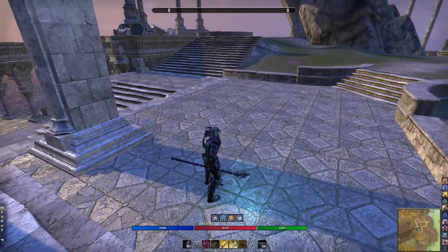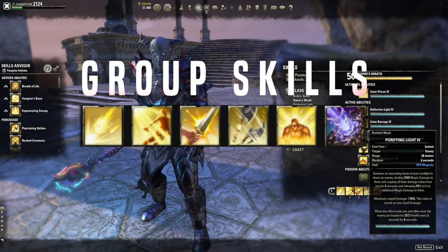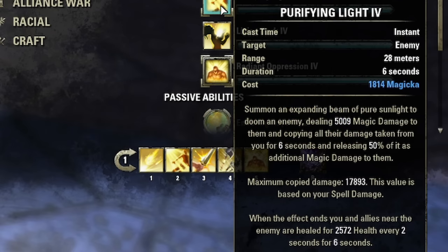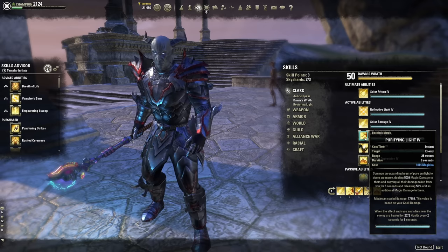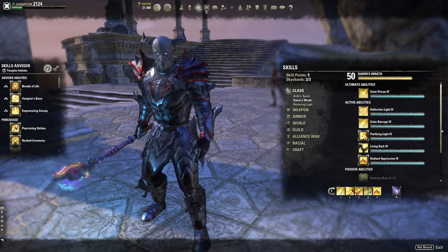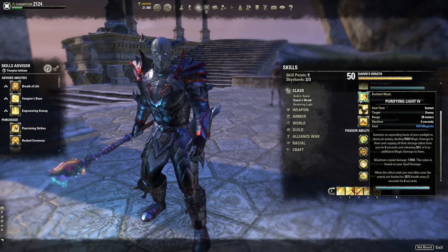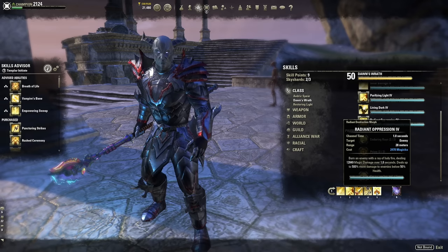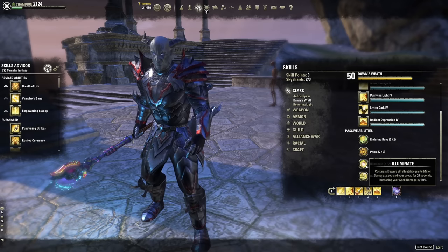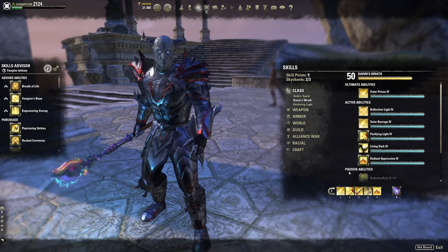For group play, I'd add Purifying Light — it soaks up damage like a balloon, a very strong low-cost single-target damage ability. The Dawn's Wrath passive Prism generates 3 Ultimate every 6 seconds, and Purifying Light has a 6-second duration so they pair perfectly. Additionally, casting a Dawn's Wrath ability grants Minor Sorcery for you and your group — 10 spell damage.